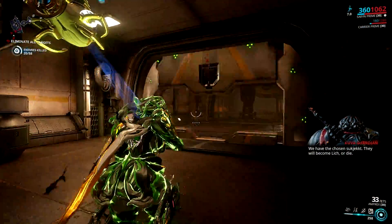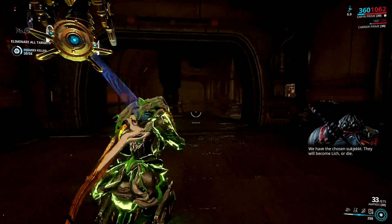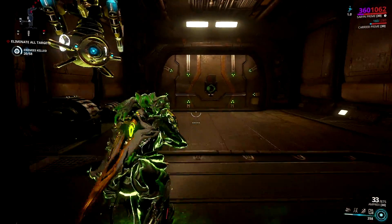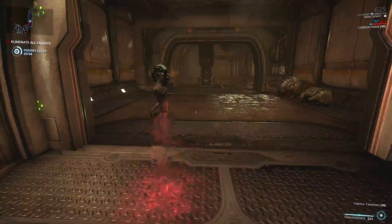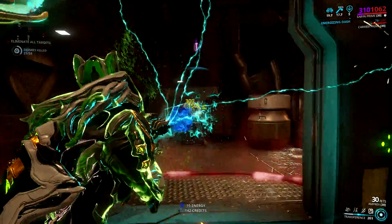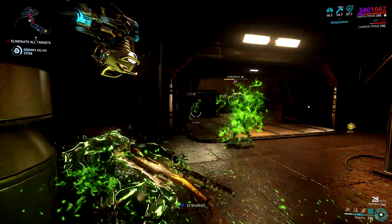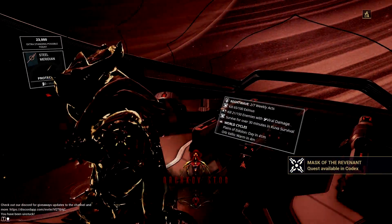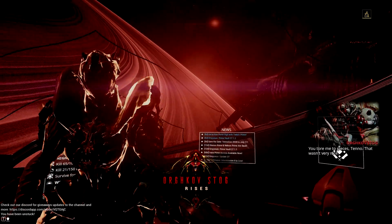I find toxin the best for Kuva Brahmu since it's a very versatile element. When I combine it with any heat element, I could form a suffocating gas build for Kuva Brahmu, which is very lethal.